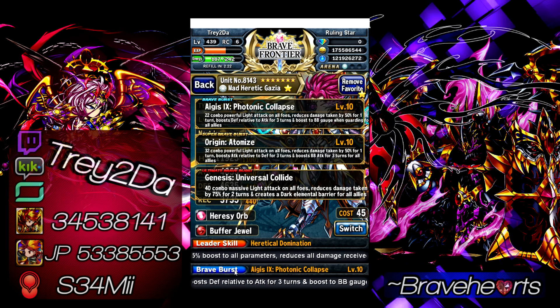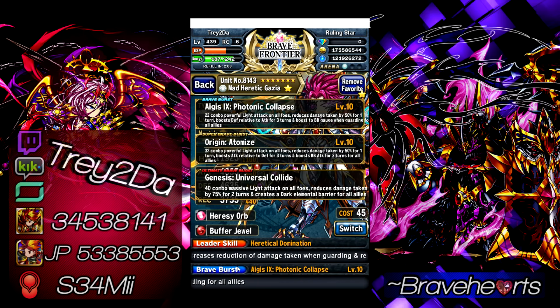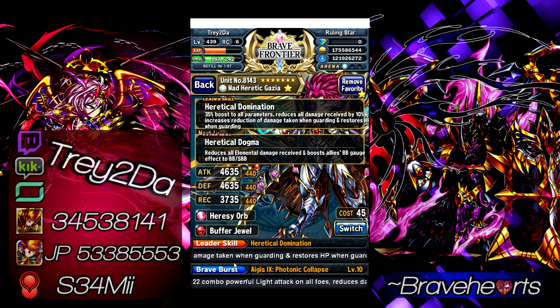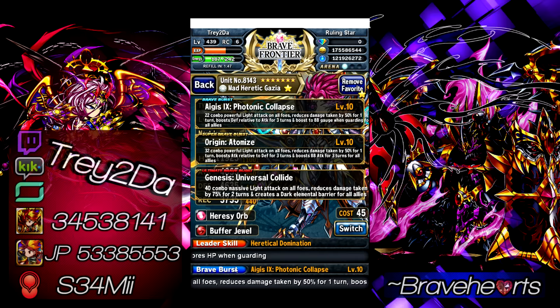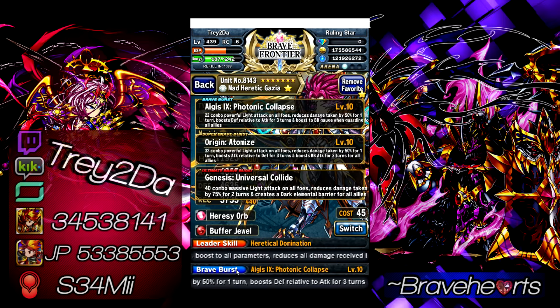Gazier also gives 4 BCs to your entire squad every time he uses his BB and SBB. He is a very powerful unit — I'd say the most powerful damage mitigation unit in the game. Just be careful: his BC cost is very high, around 55, which is on the high end. That's why I have the Heresy Orb on him to increase BC effectiveness. Make sure you have a way to counteract that or you won't be using a lot of SBBs with this guy.